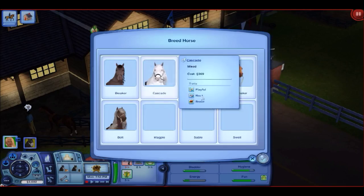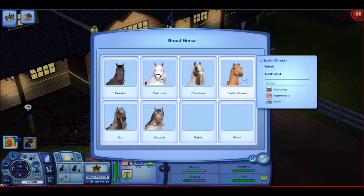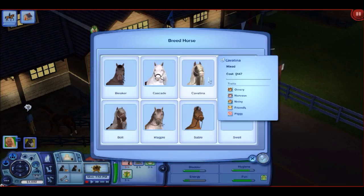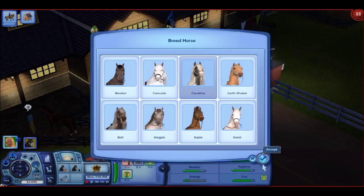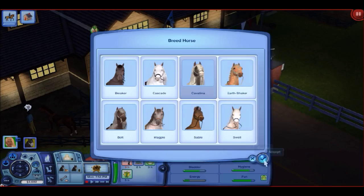A lot of people breed their horses with Cascade in most Pets let's plays I've seen. But I'm thinking about Earthshaker because he does give some interesting foals. Let's go check the traits. He's Noisy and Nervous. I'm going to go with this guy — he looks like a paint. Wait, is he a paint? No, he's mixed but he looks like a paint.